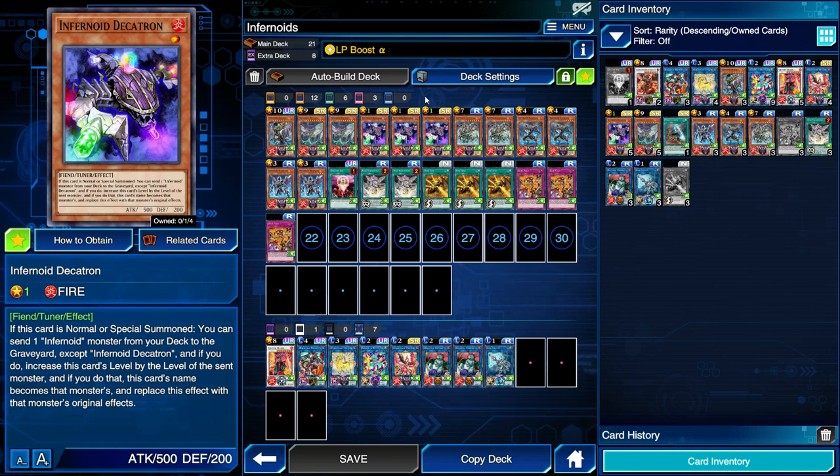Once you get the hang of this deck it is very simple — the main thing to keep in mind is resource management. You could also optionally play Monster Gate to tribute Decatron, excavate until you hit a normal summonable monster, and send other excavated cards to the grave to load up Infernoids. If you have any questions about Infernoids, leave them in the comments. If you liked the video, like and subscribe. I've been Undead from Team 6K, signing out.